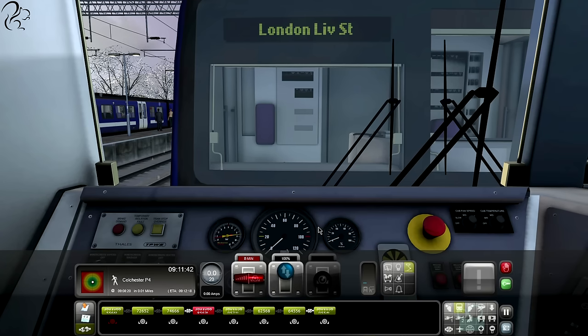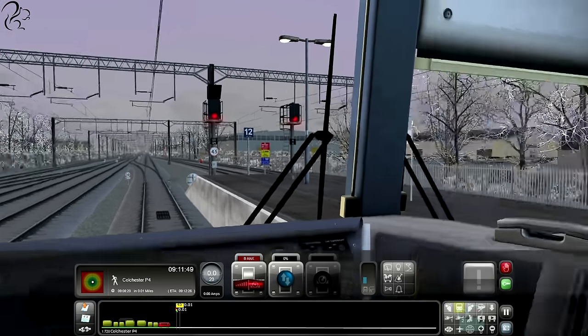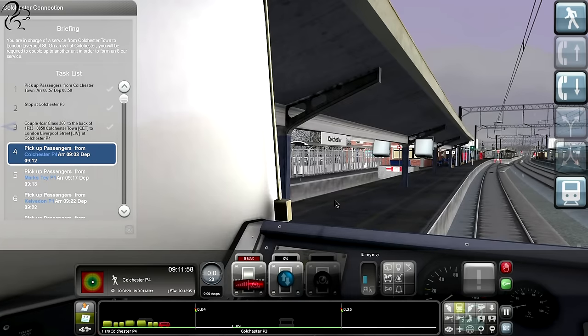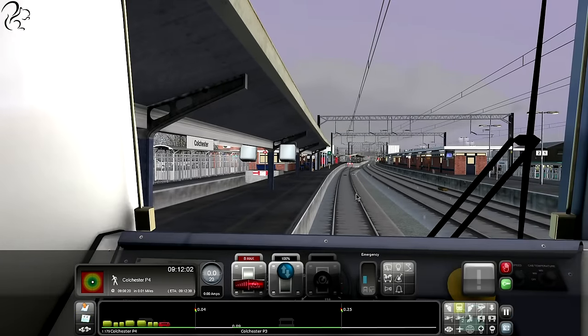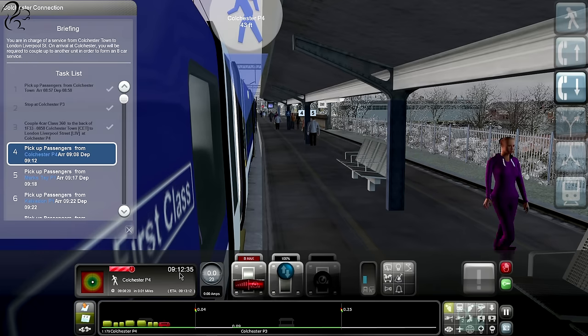Control equals. Now which end am I at? Pick up passengers from Colchester platform 4 - this feels like the wrong end. That's the right end. The mechanics of this - do train drivers really have to do all this? Good grief. We're on platform 4, I just needed to open my doors. So the task: arrive 9:08, depart 9:12 - that's not so bad. We're only going to be a minute late if these passengers get on the train. It doesn't look like anybody's actually getting on though.